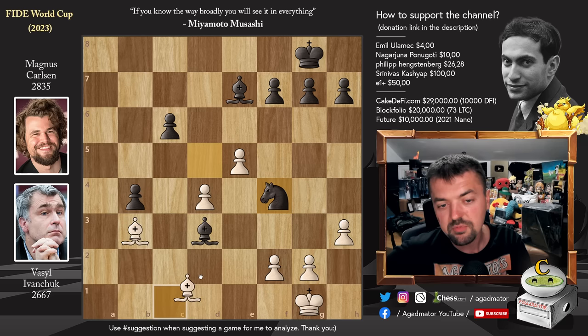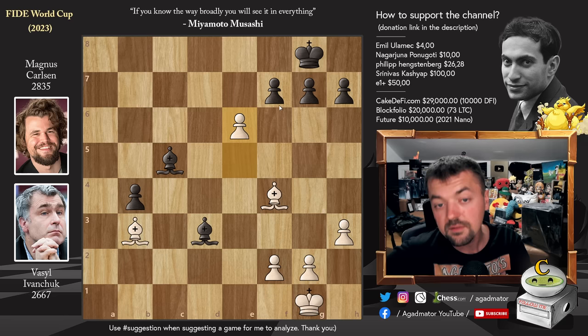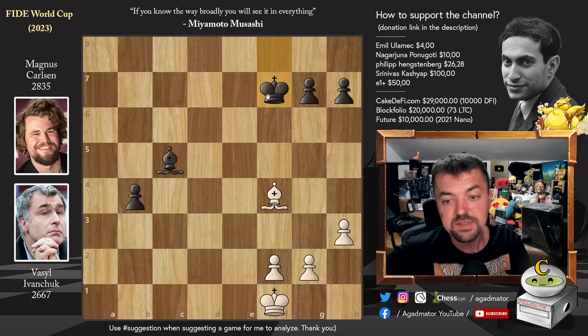D-captures on c5, bishop captures, and Ivanchuk plays pawn to e6. First king to f8 was played, then e-captures on f7, and Magnus goes after the pawn with bishop to g6. King to f1, bishop captures on f7, bishop captures on f7, king captures, and king to e2.